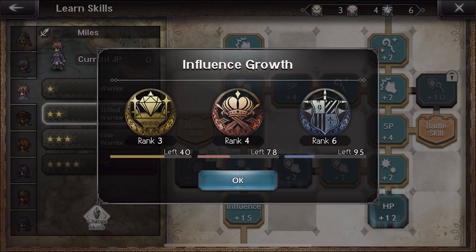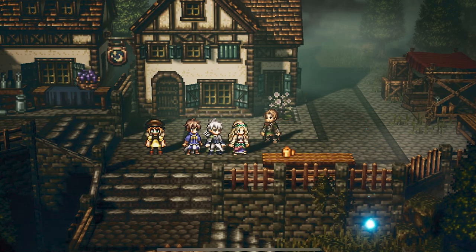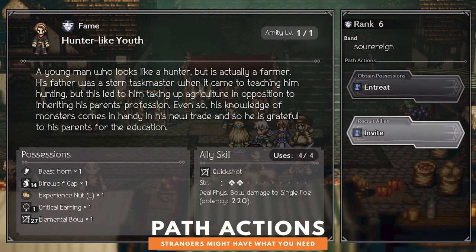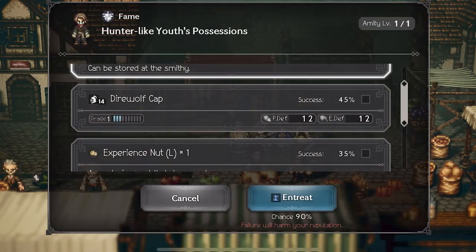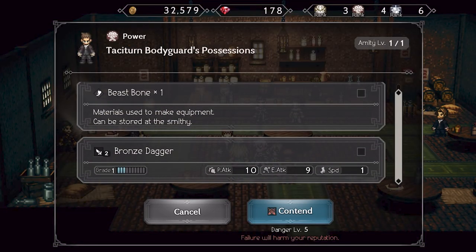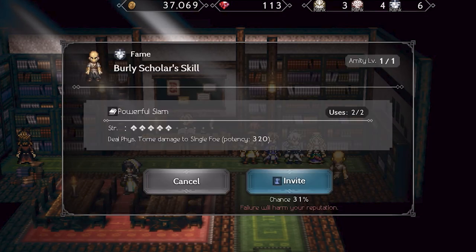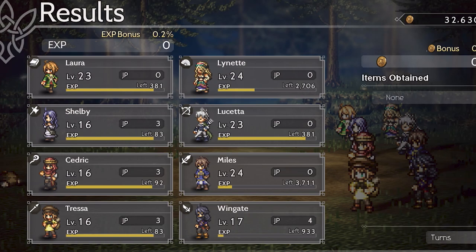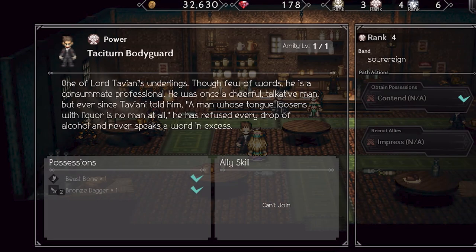NPCs are also affected by the influence system. When talking to strangers, you have the option to do one of three things: purchase, contend, or entreat. These are called path actions. Doing these allow you to acquire materials you can sell, exclusive equipment, or nuts for leveling characters up. Success of certain path actions depends on your influence rank, while some interactions require a higher influence to begin with. In short, remember to talk to all of the NPCs you meet and continue to increase your influence to get all of the help you can get.